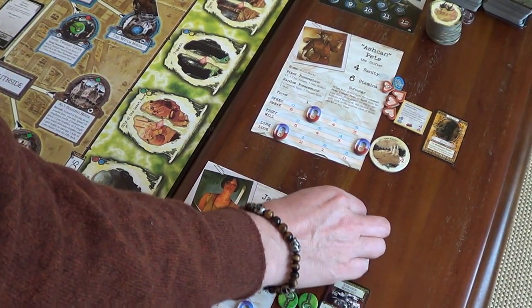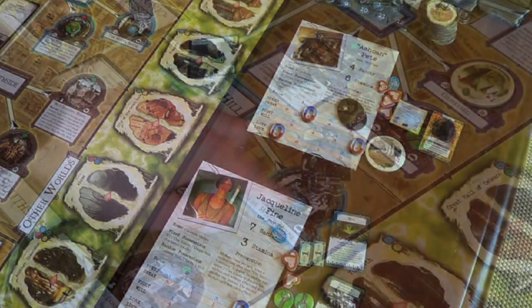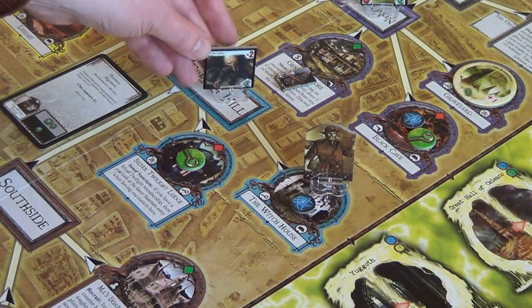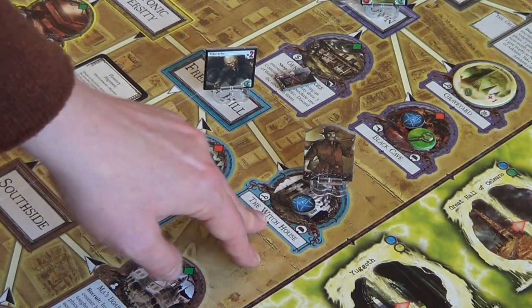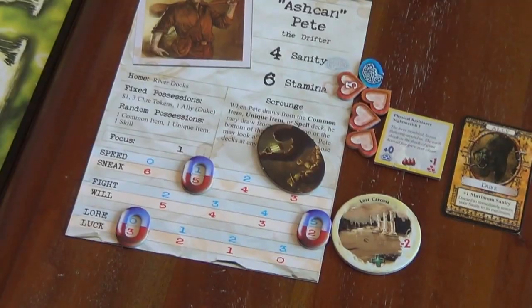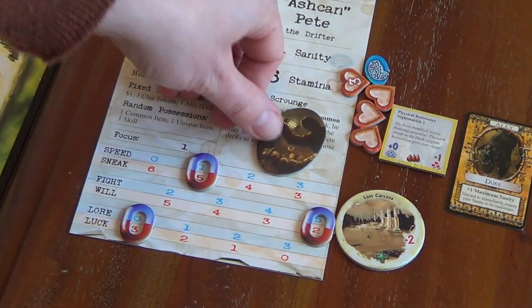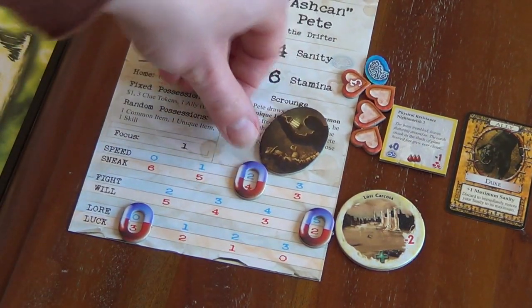First player token moves to Ashcan Pete. He's in the witch house, trapped by this chocho sitting in the French Hill streets — we're after some clues and he hasn't got any. His speed is really low, so for his focus I'm going to put his speed up to two, sneak up to four.